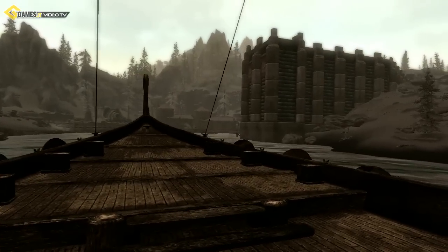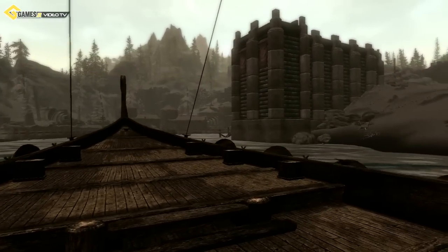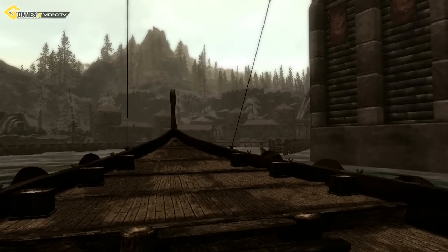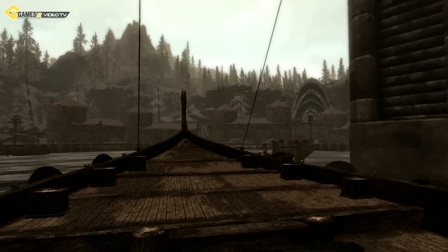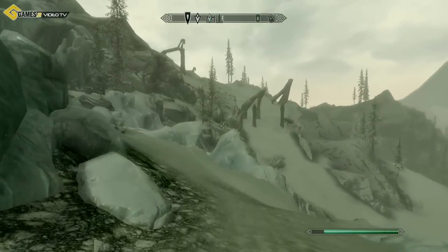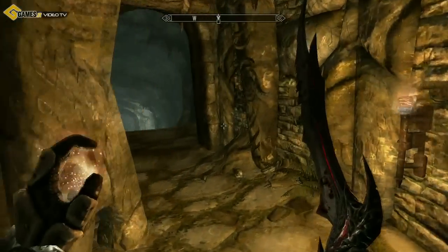Dragonborn vede il Dovakin dirigersi verso un'isola al largo della costa di Morrowind. L'isola di Solstheim, in parte ghiacciata ed in parte coperta di cenere, sarà lo scenario in cui il nostro alter ego dovrà affrontare il primo sangue di drago, Mirak. È in questa favolosa e piuttosto grande area che scoprirete città segrete, caverne e nuove missioni.